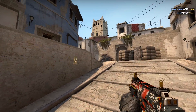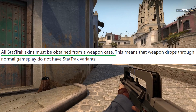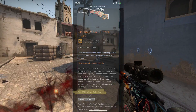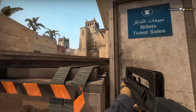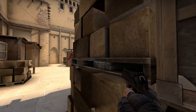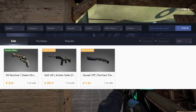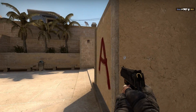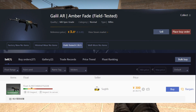Some skins have been tradable already, as mentioned in the intro, so let me explain what happened. Basically, the operation collections are not supposed to come in stat track — that's a feature reserved for skins that come from cases. So when people started unboxing stat track variants of the collection skins, something was wrong. All Valve had to do was remove the stat track from the skins, and so they did.